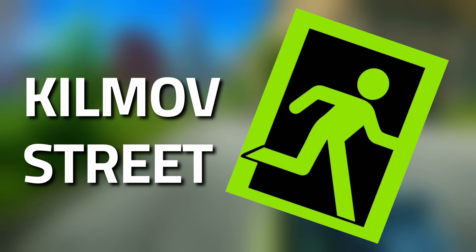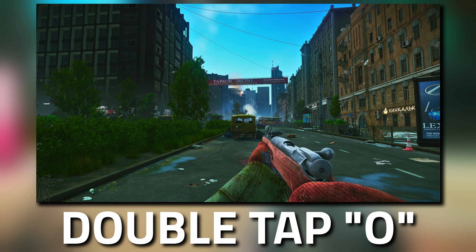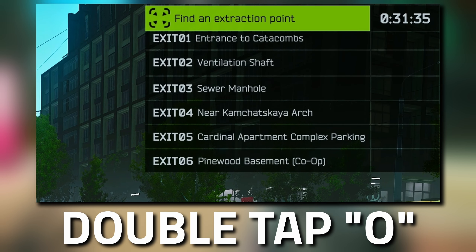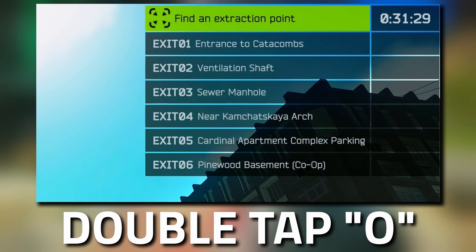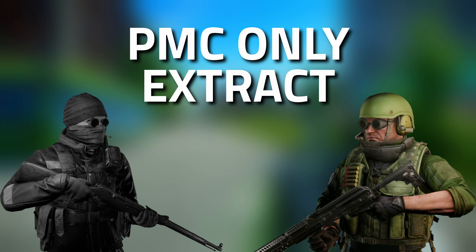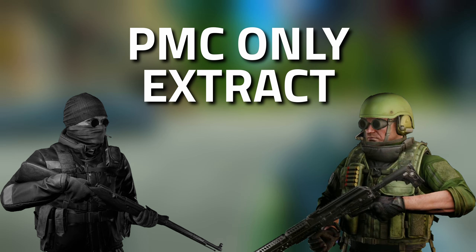Hey guys, welcome to an extract guide for Klimov Street on Streets of Tarkov. To check if you've actually got this as an extract, double tap O on your keyboard and you can see a list pop out showing your available extracts. This is a PMC-only extract where you're going to need a form of green flare, whether it's the one in the gun or the standalone flare itself.